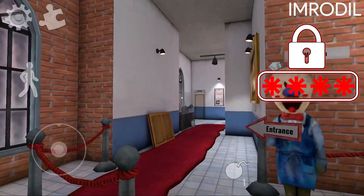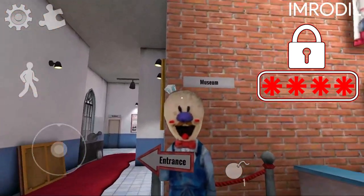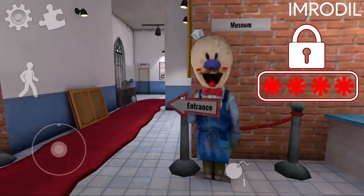Guys, I'm gonna show you how to get Electrogun. First, we need to go to the museum and start from the entrance.